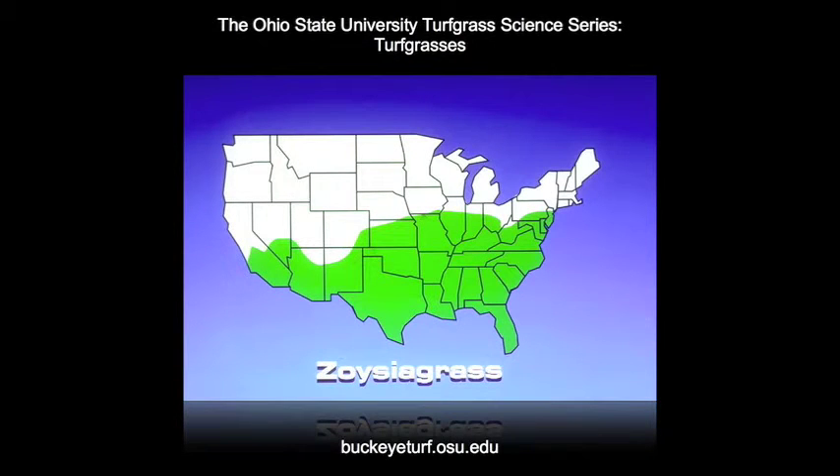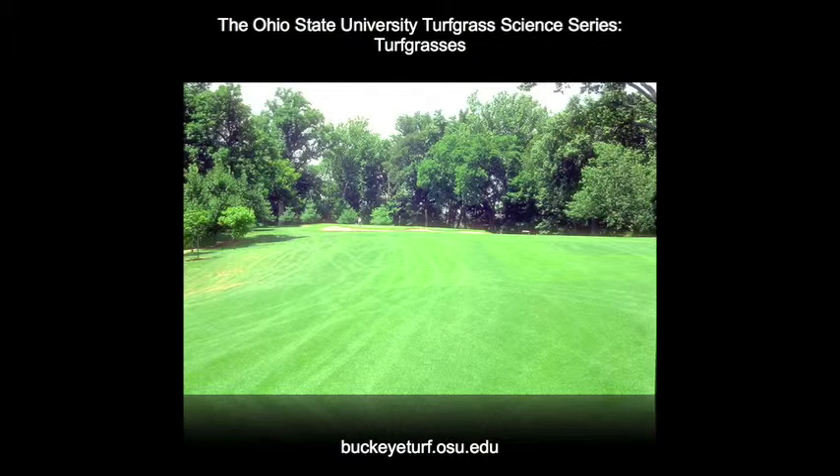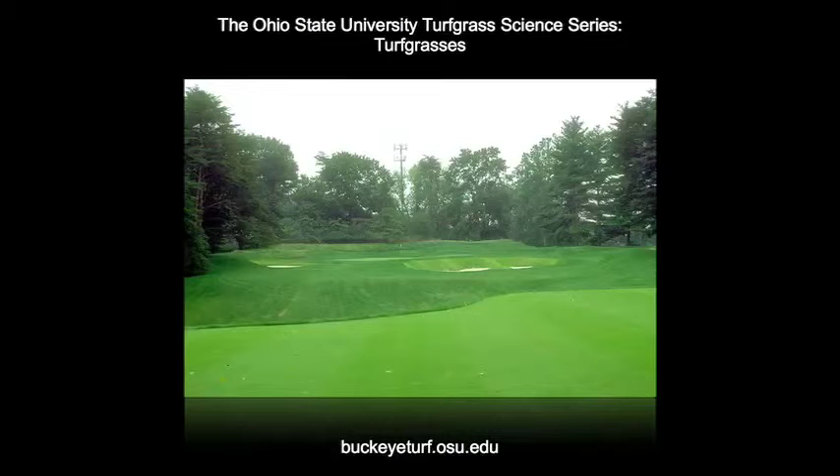The first warm season turfgrass to be discussed is Zoysiagrass. Zoysiagrass, depending on the species, is adapted to warm temperate, tropical, and subtropical environments. Zoysia japonica, known as Japanese lawn grass, has a coarse texture; however, its cold tolerance is excellent and its shade tolerance is good. Zoysia japonica is used primarily on golf course fairways. In the United States, its use extends through the warmer temperate regions like the transition zone. Zoysia may also be found in niche areas on golf courses, like around the banks of bunkers, providing better stabilization than a cool season turfgrass could provide.